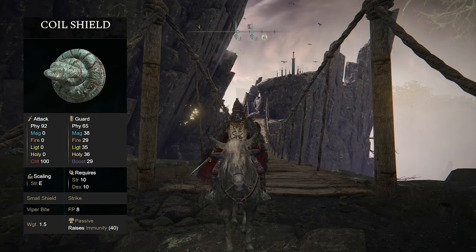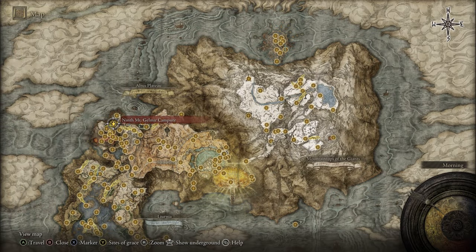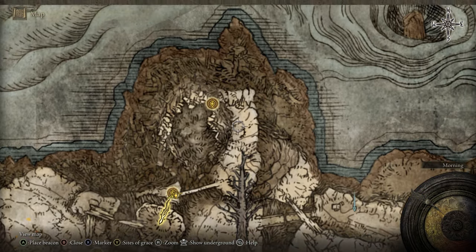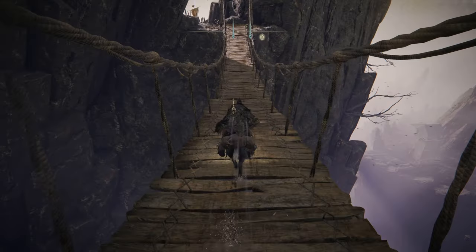If you'd like the Coiled Shield, head up to the Ninth Mt. Gelmir Campsite grace in Mt. Gelmir. From this grace, just make your way up to the Volcano Cave, and inside the Volcano Cave you'll find the Coiled Shield.